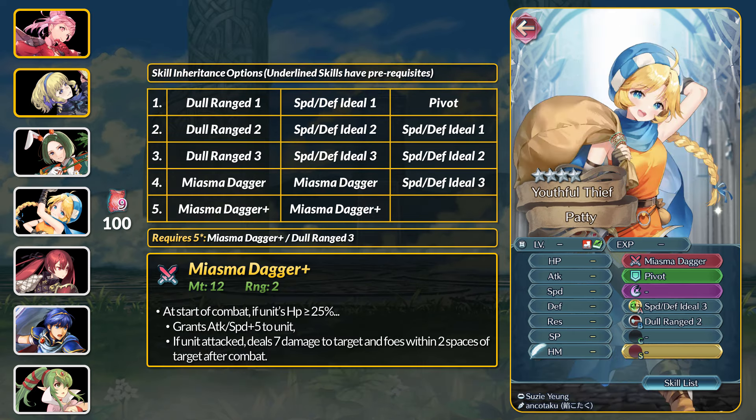The most recent demote here is Patty. She's a fine offensive dagger unit and could even use the new Ice Dagger from the banner. At 4 stars, Patty has Pivot and Speed and Defense Ideal 3. This ideal is also on Kamui. At 5 stars, you can get Dull Ranged 3, which neutralizes buffs against ranged foes. Her weapon is the Miasma Dagger Plus, which grants plus 5 attack and speed and deals 7 splash damage after combat. This is the same as Sothe's Bone Carver Plus — it's a fun little weapon.